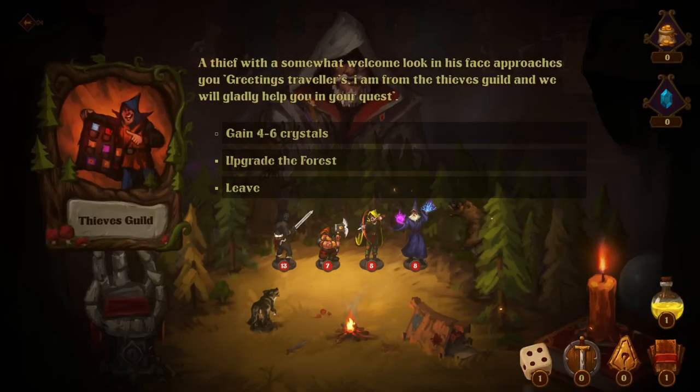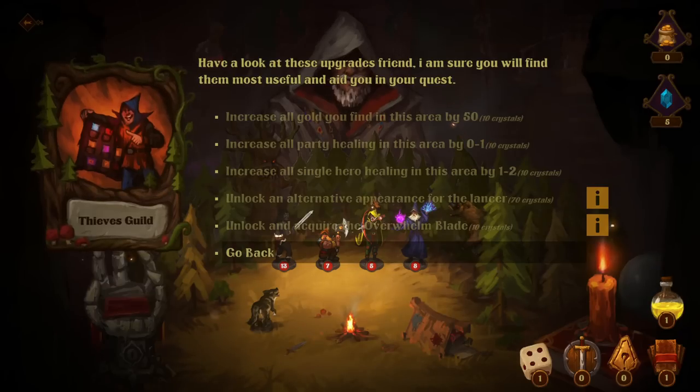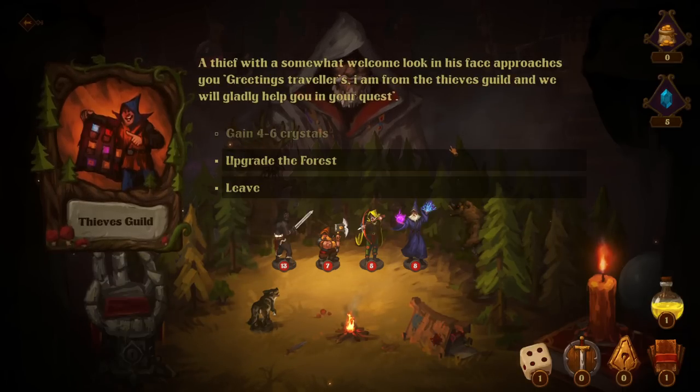A thief with a somewhat welcome look approaches you. 'I'm from the Thieves' Guild and we'll happily help you on your quest.' Options: upgrade the forest, or gain four crystals. Unlock and acquire the Overwhelm Blade, unlock an alternative experience for the Lancer, increase health healing in this area by one to two. Nothing we can do right now — we'll back out. Something unusual catches your eye behind the trees: someone trapped in a hanging cage. They're an apt Lancer. New hero unlocked.